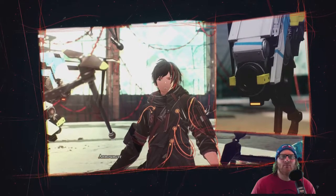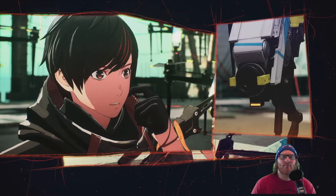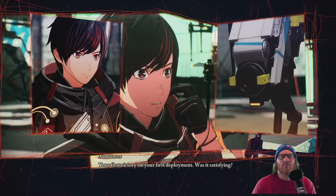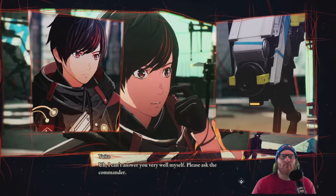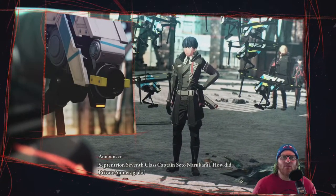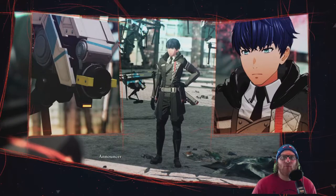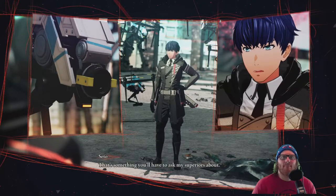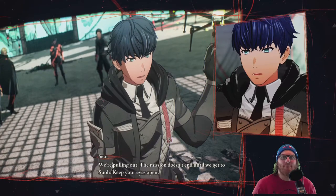It's of course Private Yuito Sumeragi, who took down a Major Other on his first assignment. Congratulations, Private Sumeragi — let's hear from him. 'Thanks, how do you feel?' 'I'm glad we were able to defeat the Other.' 'Your first victory on your first deployment — was it satisfying?' 'I can't answer very well myself, please ask the commander.' Was that the guy with the swords who jumped in? 'Both Yuito and Hanabi fought very well.' 'We're pulling out — the mission doesn't end until we get to Suoh, keep your eyes open.' Understood.